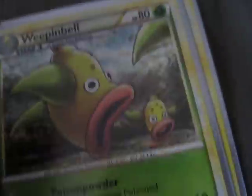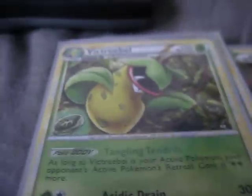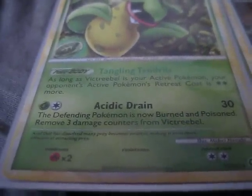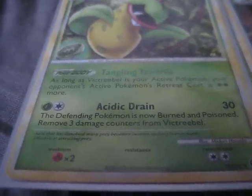I have two lines of the Bellsprout and Weepinbell cards. I really like Weepinbell, but the main attraction is Victreebel. Its Poké-Body means that as long as Victreebel is my active Pokémon, my opponent's active Pokémon's retreat cost is two energy more. Then Acidic Drain is an awesome attack — for two energies it does 30 damage, the defending Pokémon is both burned and poisoned with no coin flip, and I get to remove three damage counters from Victreebel.